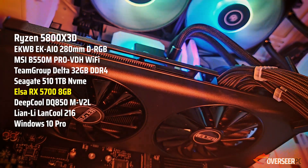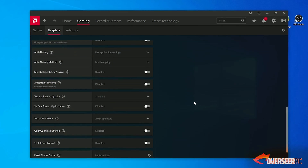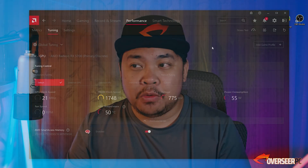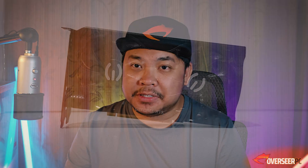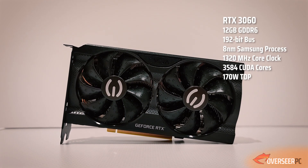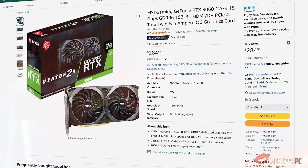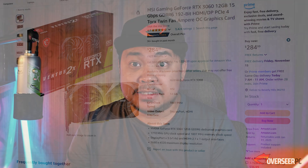All benchmarks are recorded using an external capture card on a separate PC, so what you see is actually what you're going to get. To establish a point of reference, we're also going to compare this against NVIDIA's most popular card, the RTX 3060 12GB, which is about $280. Let's see if that $120 premium is actually worth it.